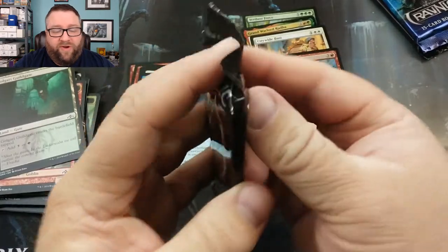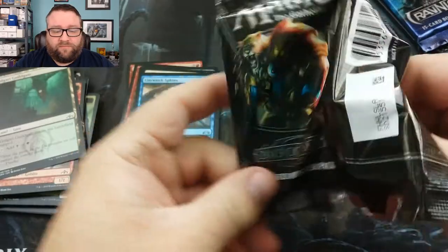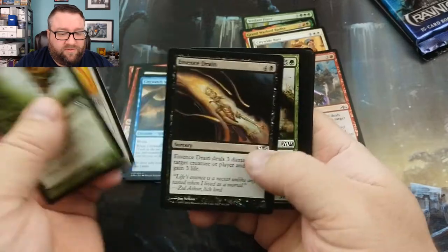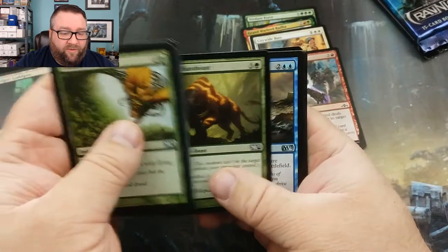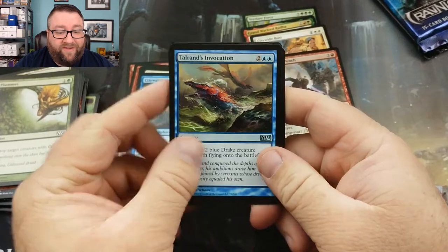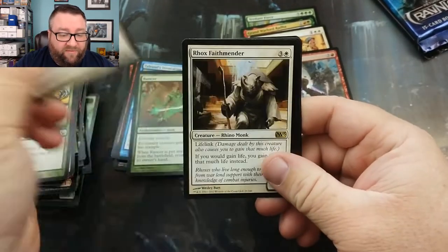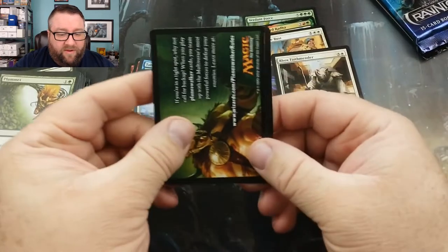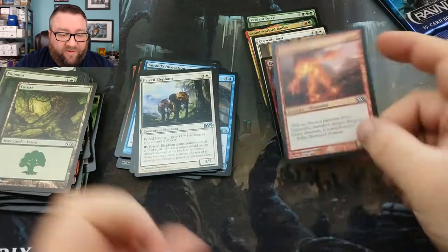We've got a Core 13 we're opening up here next. I don't think that's worth anything. We're into the Uncommons. We've got a Toleran's Invocation, Rancor — I know that's worth something — Prized Elephant, and we've got ourselves a Rock's Faith Mender. And did we get a Foil? We did! Our Foil is a Fire Elemental. Rock on.